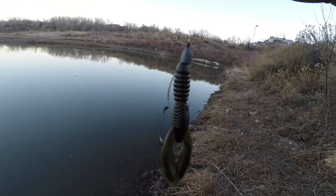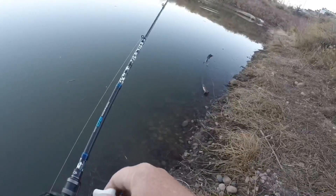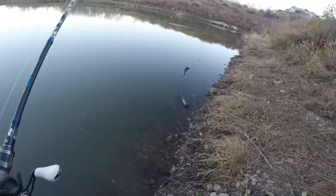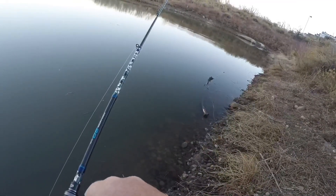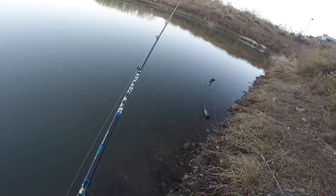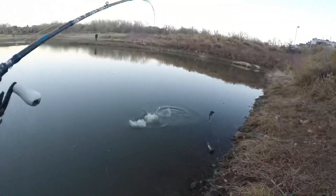Another favorite is a Texas rig craw, set up with a pegged eighth-ounce bullet weight. It's a super versatile bait — whether it's dead of winter crawling it across the bottom, a hot summer day, or during the spawn hopping it around bass beds. Today we're fishing it through the column because in pre-spawn those bass are aggressive and even if the temperature dropped off a couple of days, they're not going back to super deep water. We're swimming that craw around some timber right off the drop-off point here, and sure enough sitting right in between that timber we got another bass on the kick and craw.